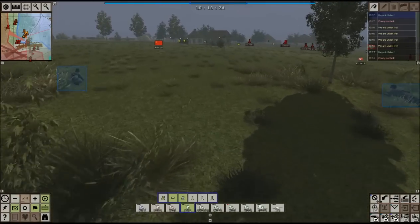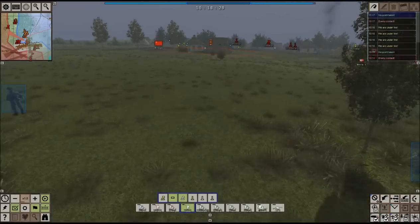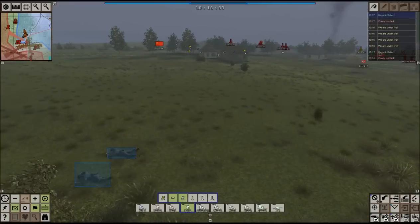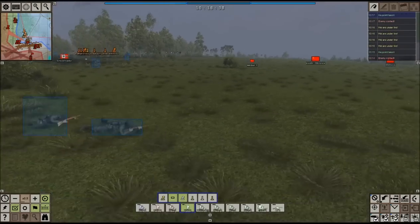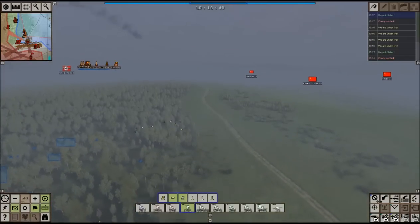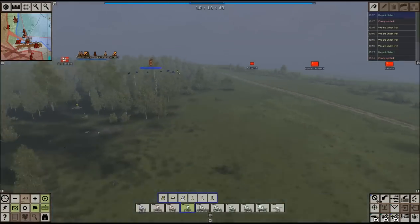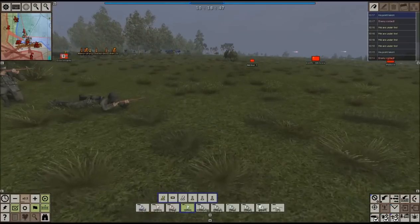Our men are approaching and they know the enemy is in this building, so we're going to assault. I just want one of our men to throw a nice hand grenade in there. It looks like we're also firing to the north — we've got some enemies over here still causing us problems. I'll go ahead and hunt behind them. I like the shots we're getting right now.